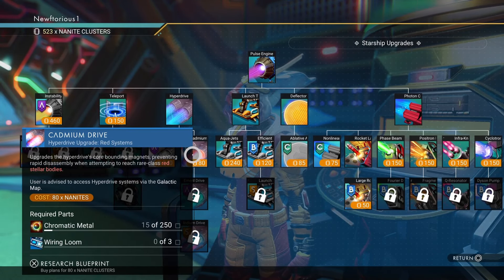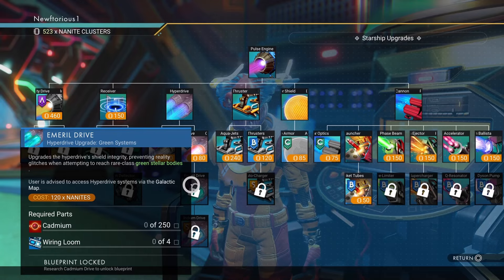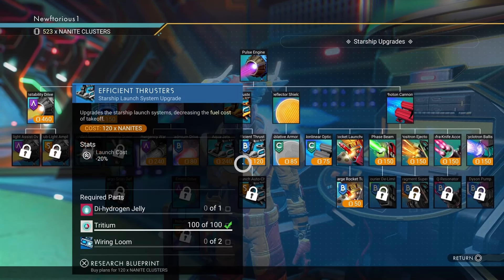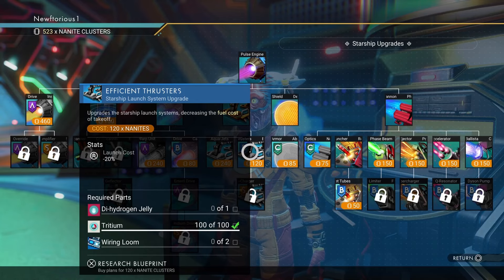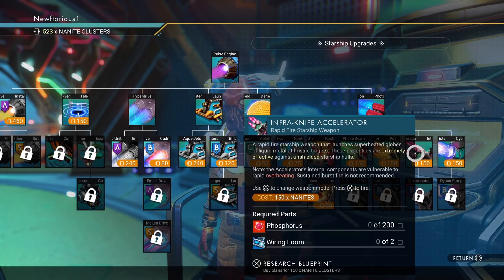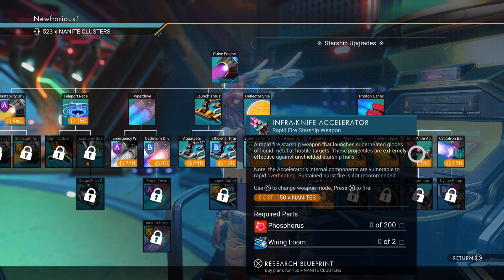There are also a bunch of other really good ship upgrades here. The cadmium, emerald, and indium drives allow you to travel to new systems. There are some good upgrades for your thrusters and some really great ship weapons — I particularly like the infra knife, but the positron injector is really good as well.